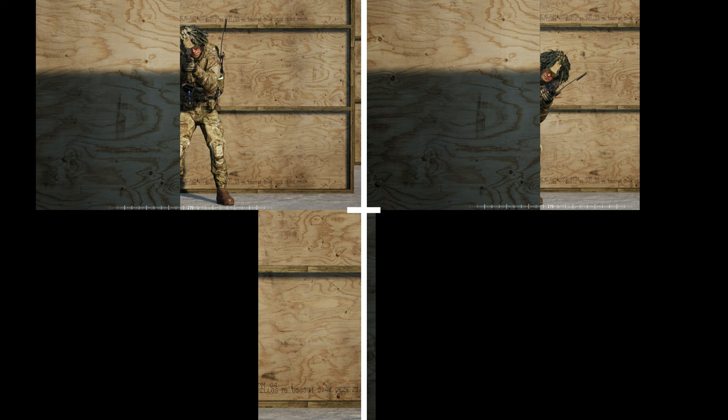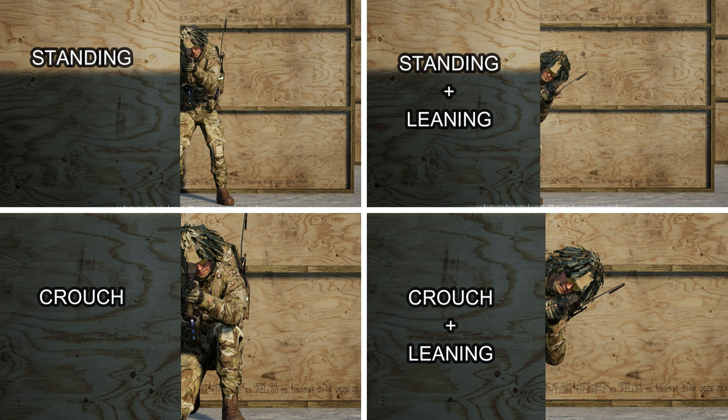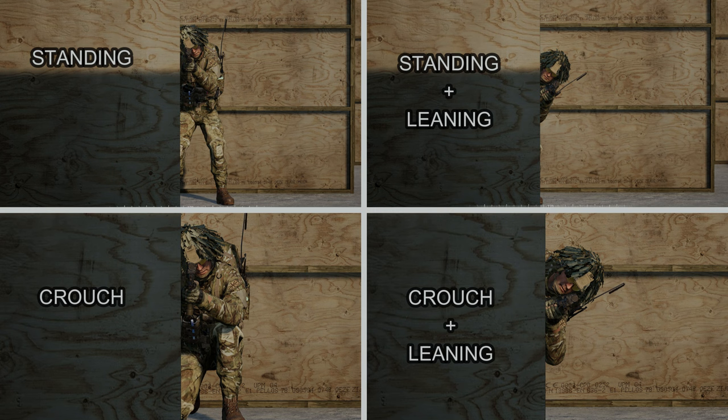The main reason for leaning is to minimize your exposure. Instead of sidestepping out from behind a wall or any kind of cover to shoot someone or to hold an angle, you should just lean out to the side instead. I see a lot of new players avoiding leaning because it's a little harder to aim, so when you practice leaning make sure to also get used to firing while leaning.